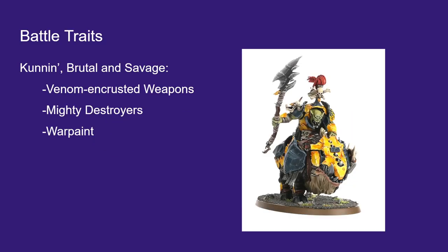So first, battle traits — what rules are we actually bringing with Big Wah? We get the Venom and Crusted Weapons battle trait from Cruel Boys for our Cruel Boys units. We get Mighty Destroyers for our Iron Jaws units, which lets us move at various phases through the game — in the hero phase we can do normal moves, pile-ins, and charges. And then we get War Paint for our Bone Splitters units, which gives them a 6-up ward.